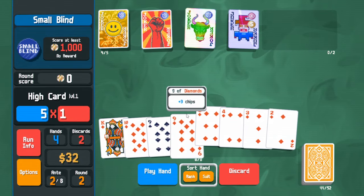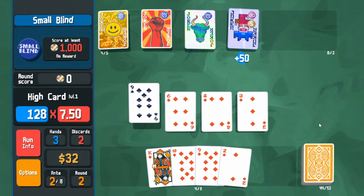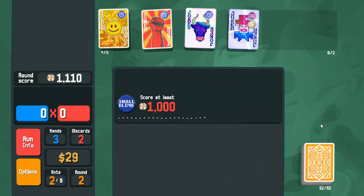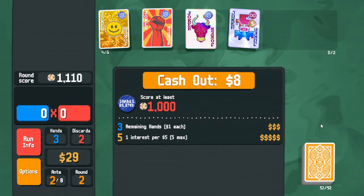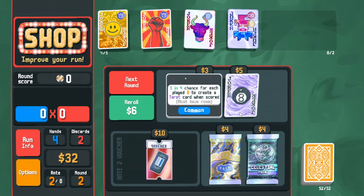Square Joker gives a benefit when I play four cards. This is so good that I should intentionally try to play four-card hands. I'm doing too well and one-shotting things I don't intend to one-shot.